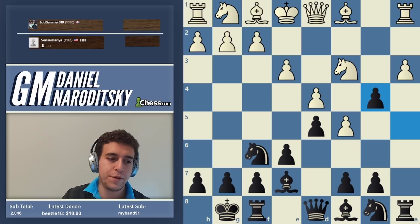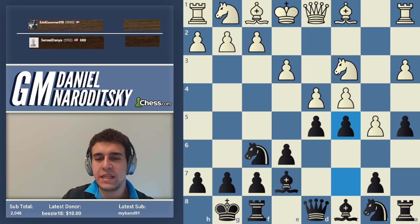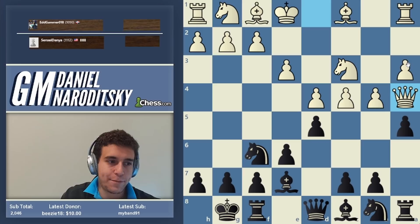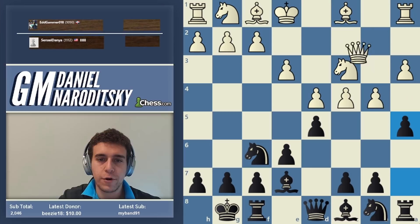If white pushes c5, we take on b4 and the rook on a1 hangs — that's the whole point of playing a5 quickly. If b5, we go c5 and open the center. Queen a4 is a way to stop a-takes-b4, but queen on a4 is too loose — black probably has many ways to play here. Maybe just bishop d7 to get the queen out, and then c5 again.